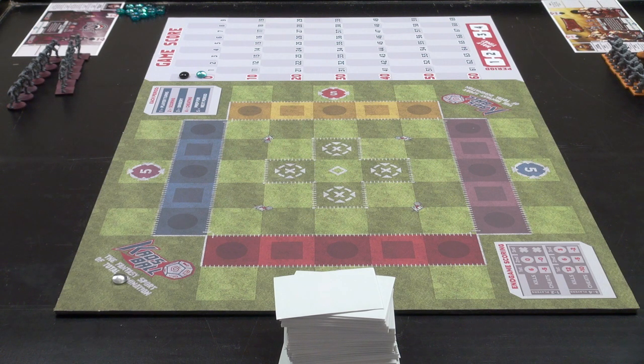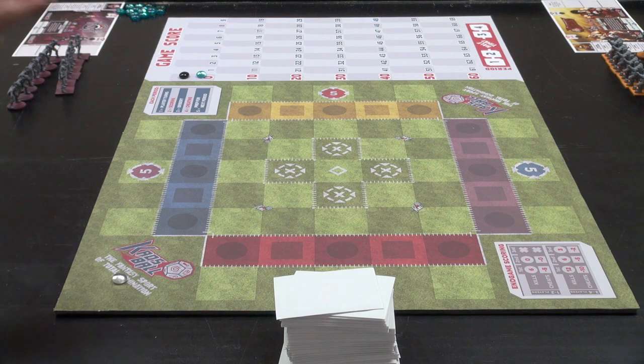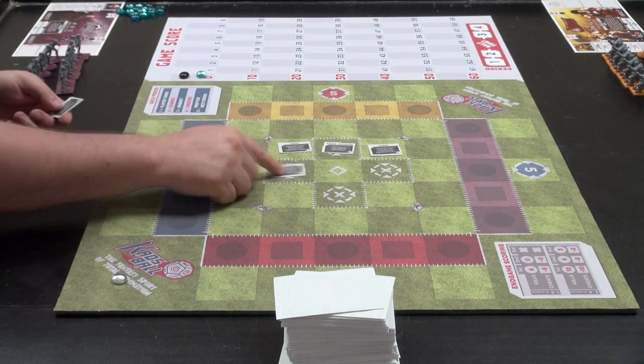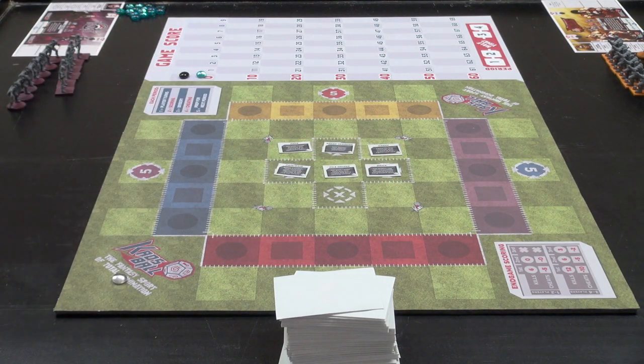We're going to start with the draft. We've got six upgrades pulled because there's two players — you pick four tiles and then two more, one per player. We'll go ahead and set these out. We have speed training, hardy, pain and gain, pile driver, and brick. Brick's really good. Note: we don't have the finished components for the tiles obviously — still prototypes. We're using tokens instead of the snazzy dials you'll normally have.